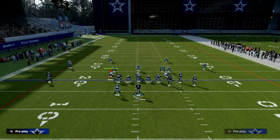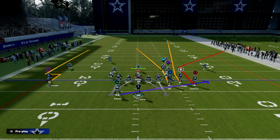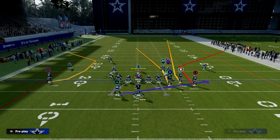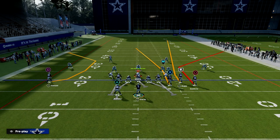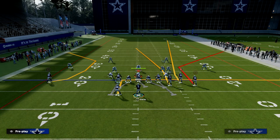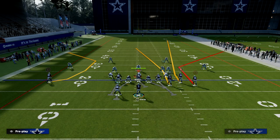We're going to put Steve Smith on a corner route. Everything else you can do with whatever you want — if you have a hot route master, I really like to C route Samuel here. We're going to block the running back because this is a big play and we're looking to get big chunk yardage. Blocking the running back gives us extra protection. If you don't really care about the blitz, put the running back on an in route.